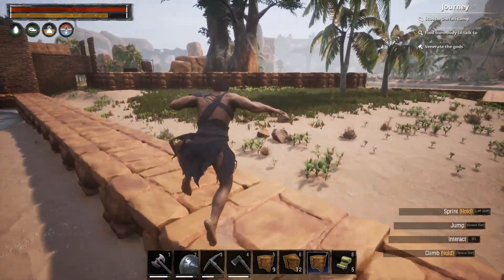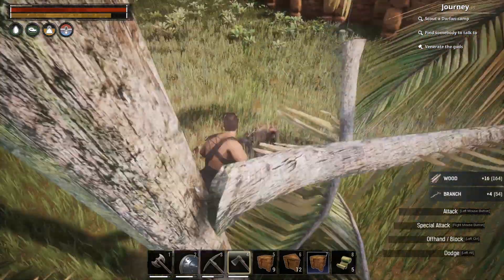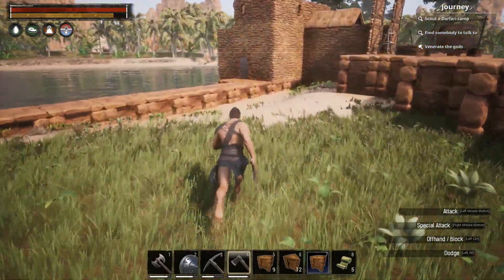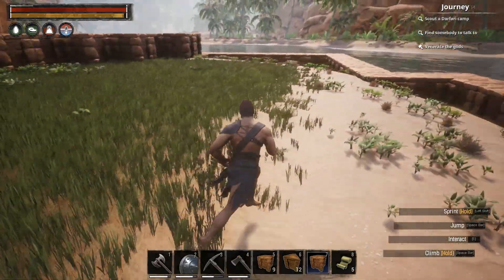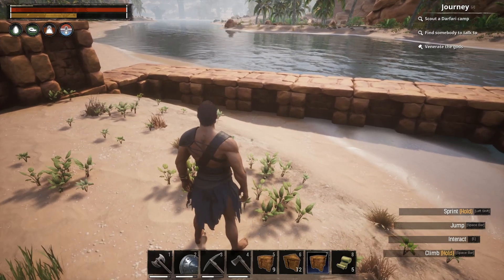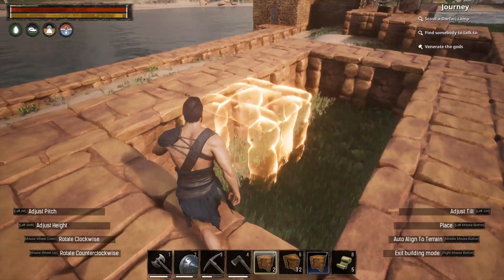We're almost done — this is going to be the outer wall. Once I've built it, I'll build an inner building and leave some room on the outside for things like thralls. The wall is all done! Let's go ahead and get rid of these trees. I did get attacked in here but made short work of the attacker.